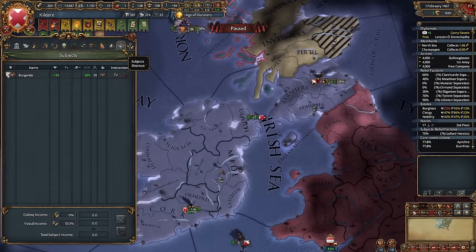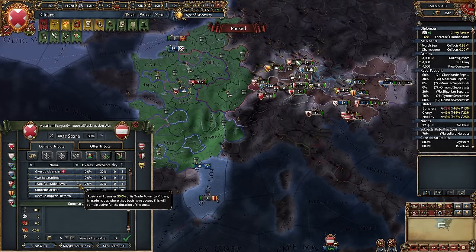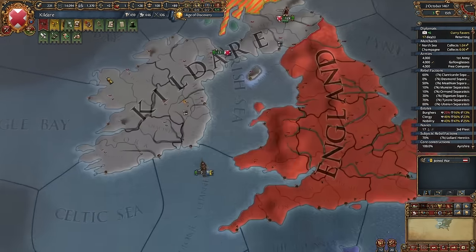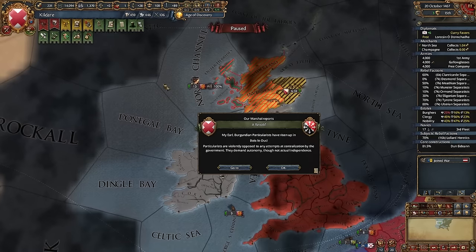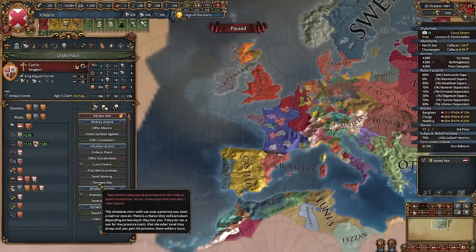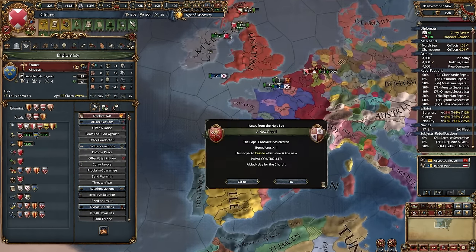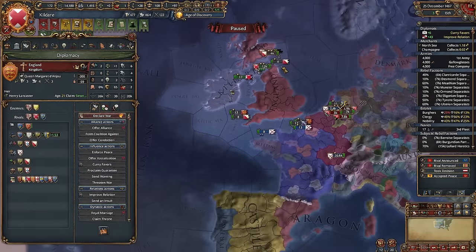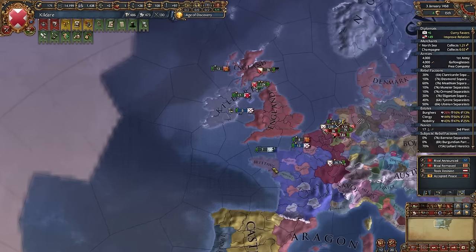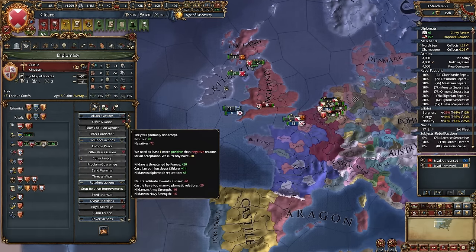Since Burgundy is finally loyal, let's peace out Austria — or maybe wait a little. Now we can peace out: I will take whole war score, but the goal was to weaken Burgundy so it's not as loyal. I need to start improving relations with Castile, because most likely France will break our alliance — and it did. I knew this. England supported independence of Burgundy — quite predictable. I can try to hold out — it is possible to inherit Burgundy without it being loyal.